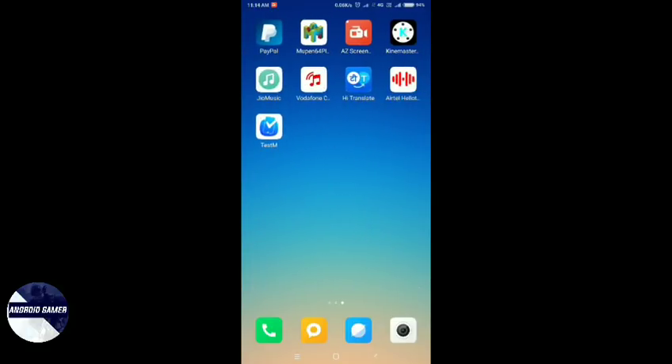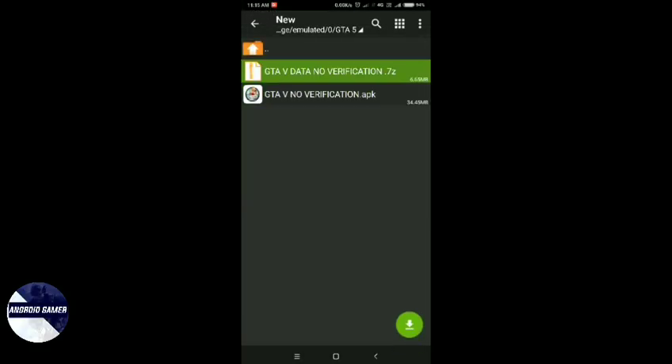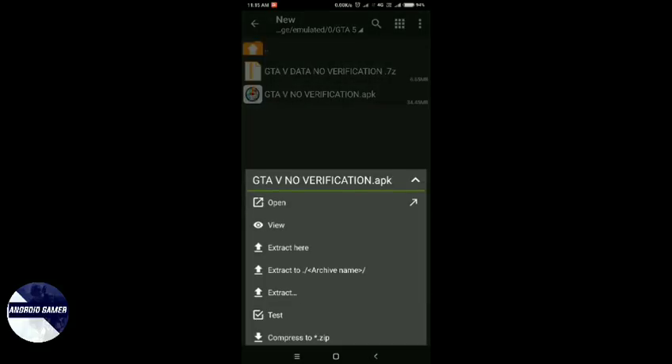First of all, in the description you will find the application and data link — go download it. So let me show you the installation here. The application and data file will be provided. First of all, let us install the application.